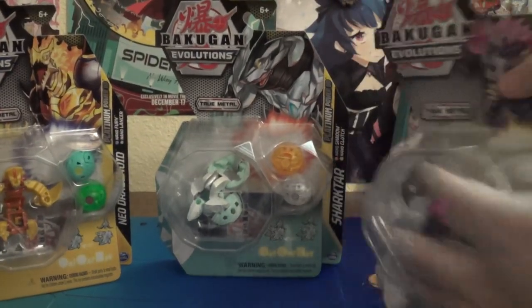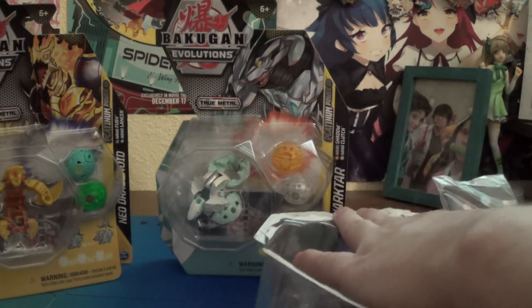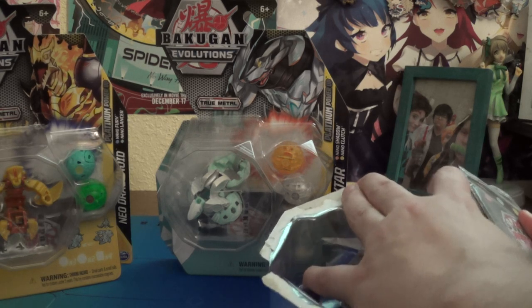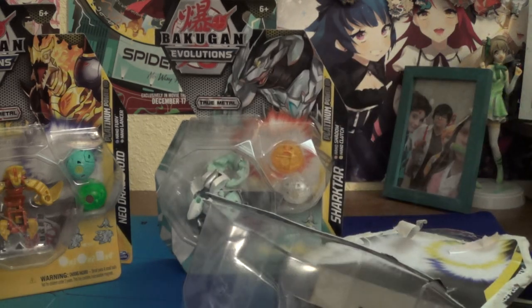Let's just get into it, shall we? That was very tough. And obviously you've got your two Nanogon cards, your Gate card, your character card, and the cores. You know how it works at this point — just open up everything individually. We'll close these up as we open them, especially since Pegatrix is already partially closed for the most part.